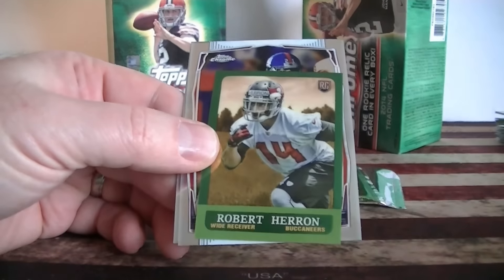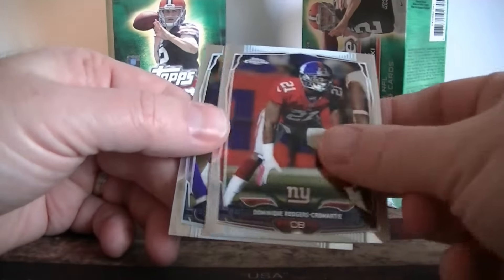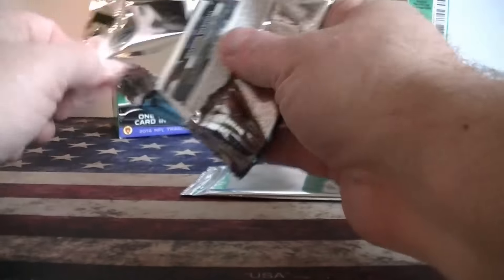Ebron, Heron rookie mini, Marte, and Sean Lee. Last pack — let's get one more refractor rookie — that'd be good.